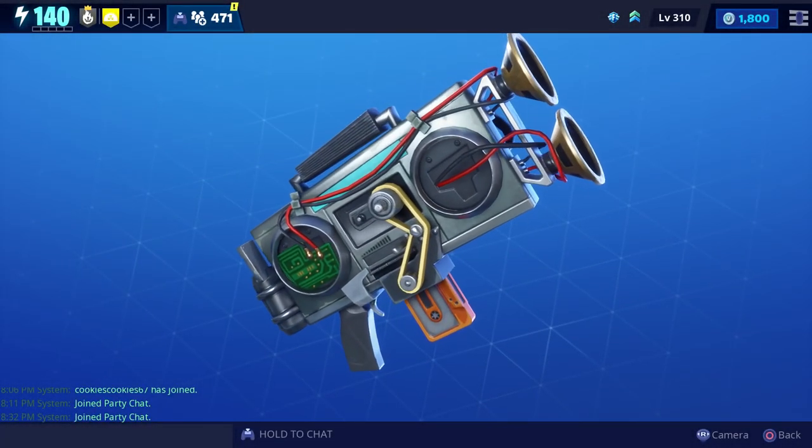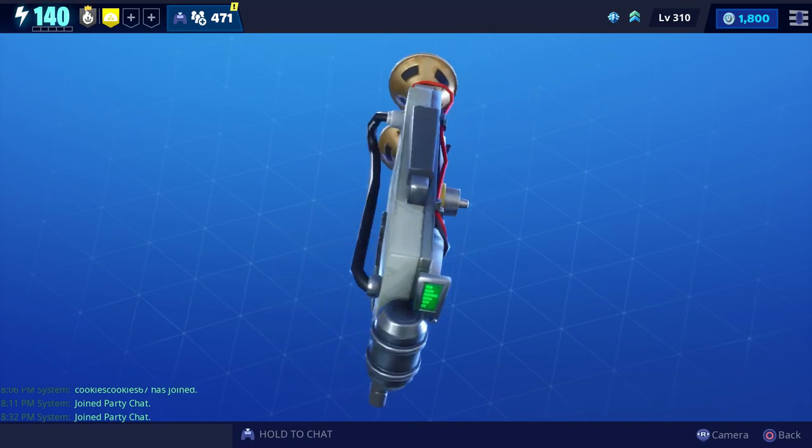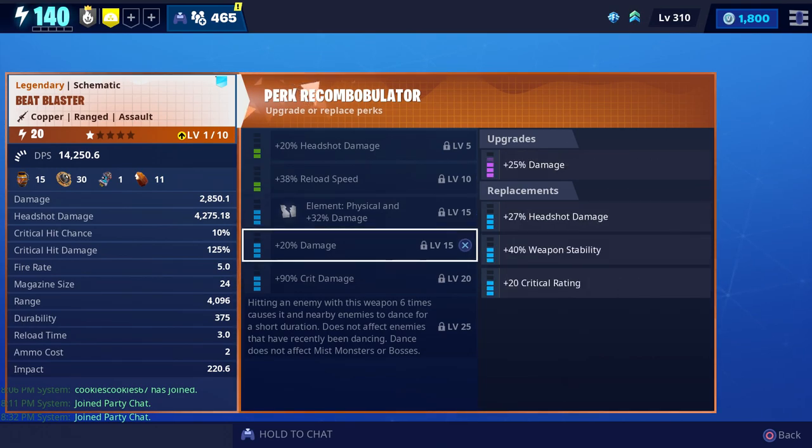For today's video we're going to get some gameplay with the new Beat Blaster assault rifle, and here's what it looks like up close. You'll be able to get it from the Rad Llama, and here are all of the possible perks that you can put on it.